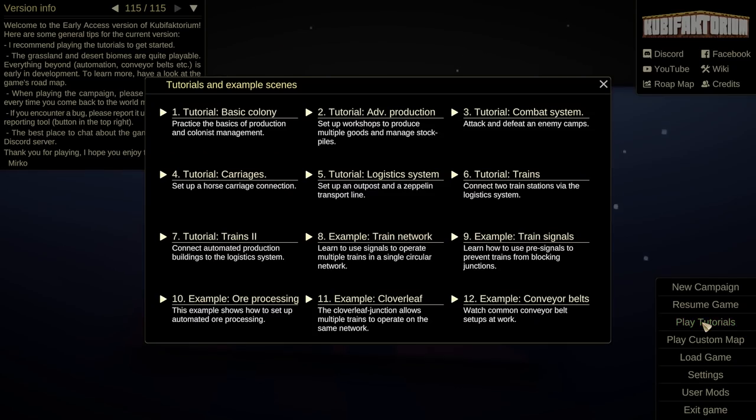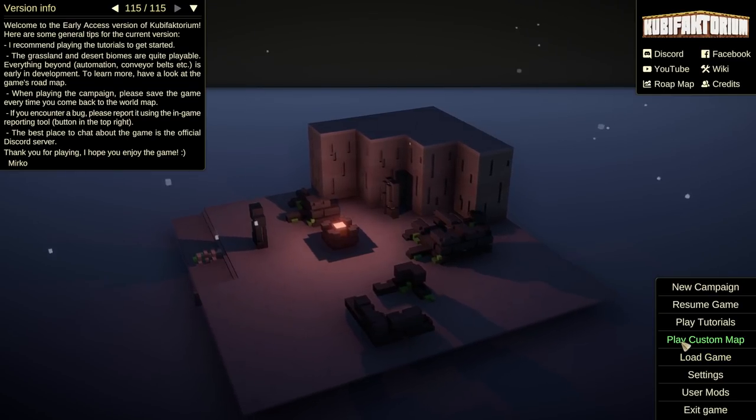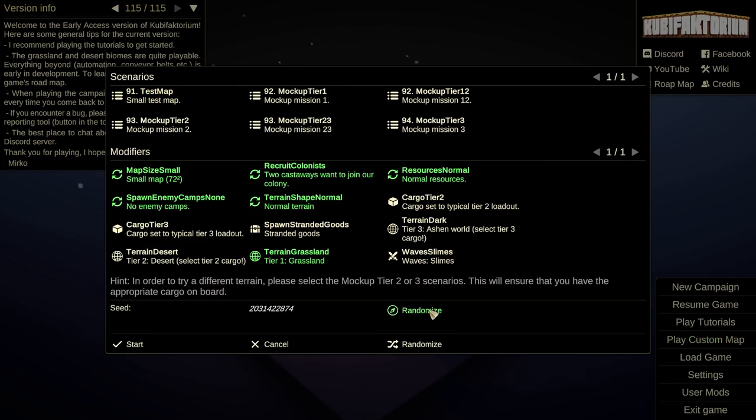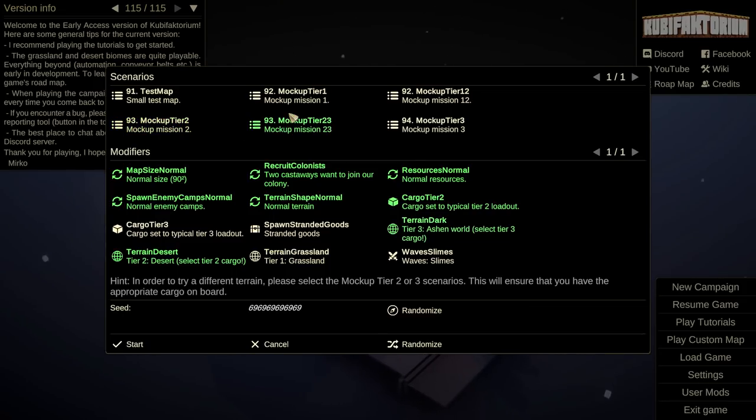I played through a couple of the first tutorials to get an idea of how to play the game, and now we're going to play a custom map. Let's randomize the seed. We can go with different map sizes. Let's go with normal size, normal enemy camps, cargo set to typical tier three. For tier two desert we need tier two cargo, but tier one grassland doesn't need tier two cargo, so let's go terrain grassland rather than desert.